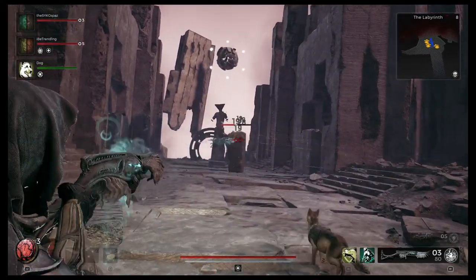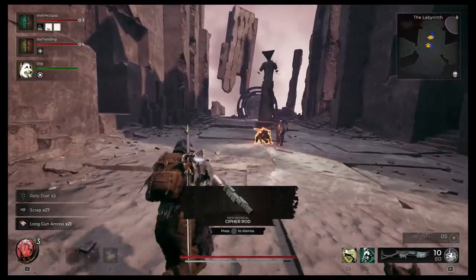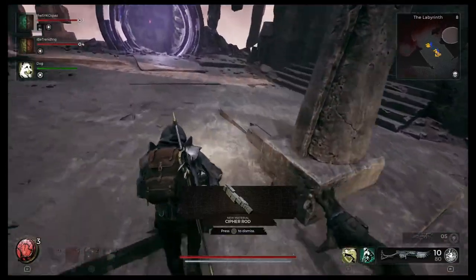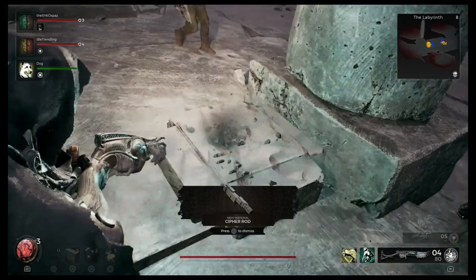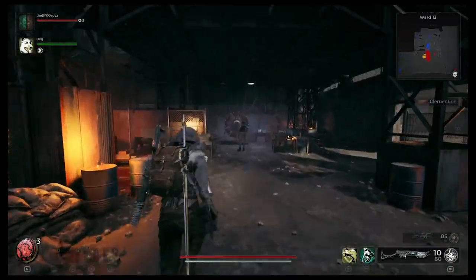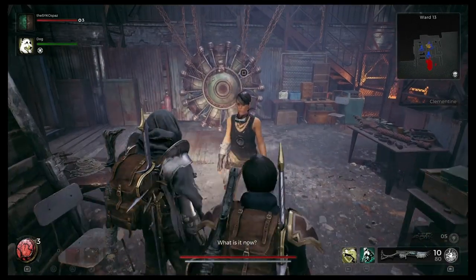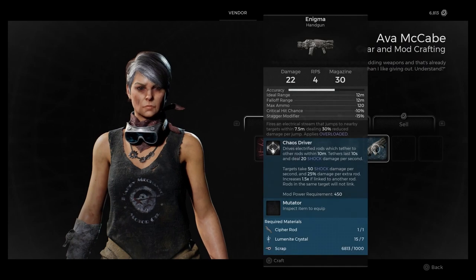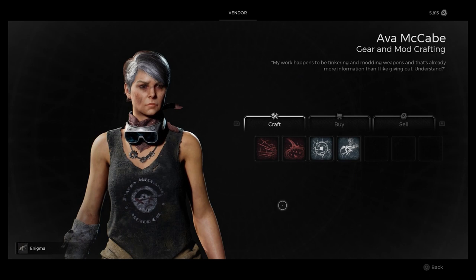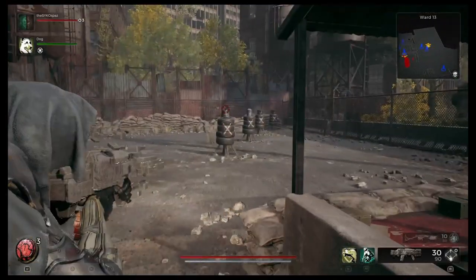Once you're through, clear out all the enemies the best you can. The crafting material you need — the Cipher Rod — is just ahead of you on the statue, sitting right here on the stone behind it. Once you have the Cipher Rod in hand, head back to Ward 13 and talk to the crafting lady, and you are able to craft the Enigma handgun.